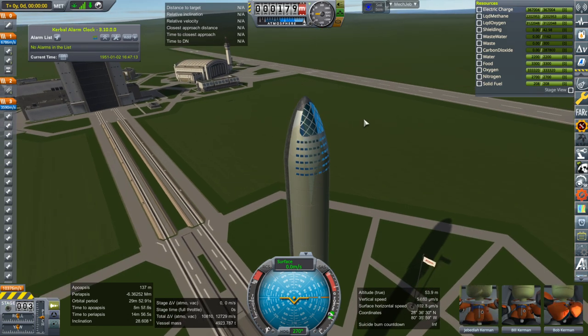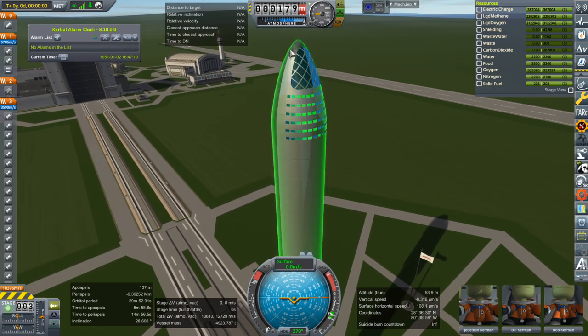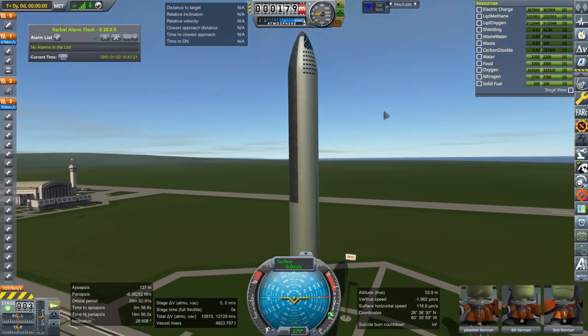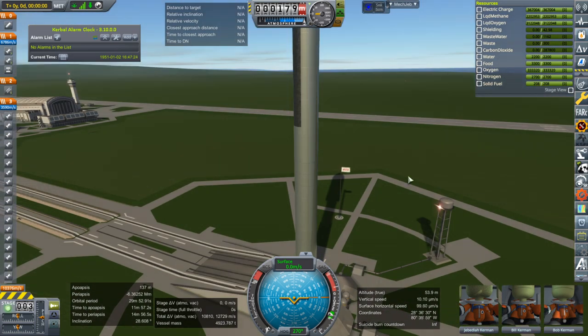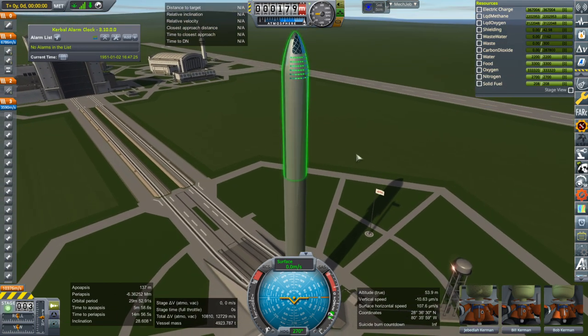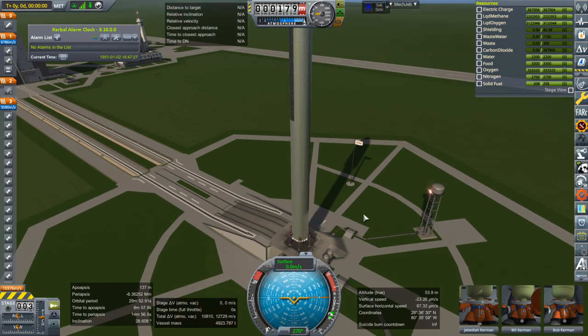The reason I'm showing you this right now is to ask some questions. Does anybody know what the RCS configuration is? Where do the RCS ports point so that I can build them in? I also don't know whether it's going to use fuel cells with a methane-oxygen fuel cell, which I could build in, or whether it's solar panels, which would be more complicated.